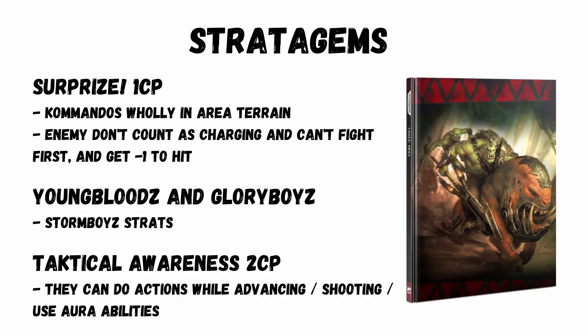There are 8 new strats and some are pretty fun. You've got Surprise for 1 CP: Commandos that are wholly in area terrain — enemies don't count as charging, can't fight first, and get a minus 1 to hit. Young Bloods and Glory Boys are some good buffs for Storm Boys, if you actually use those. And Tactical Awareness for 2 CP lets you do actions while advancing, shooting, or using aura abilities. This does seem pretty pricey, but it can be a real help to secondaries so you can advance and do an action.